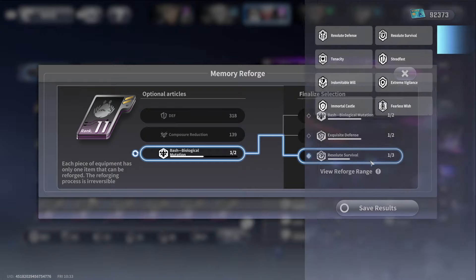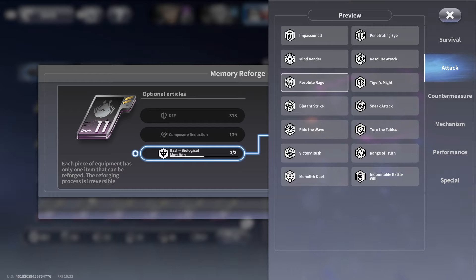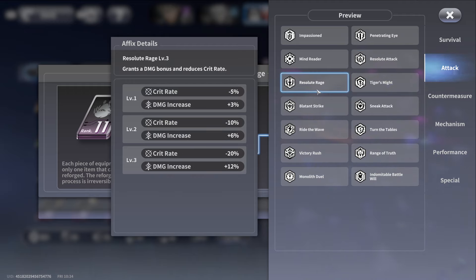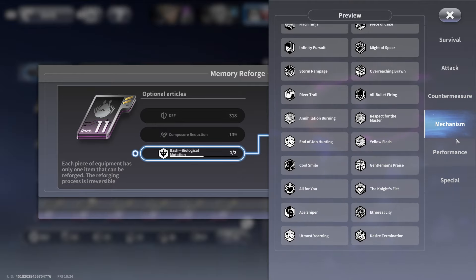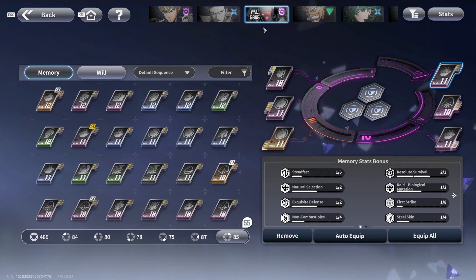To check what exquisite defense and resolute survival do, go into countermeasures. For attack, we want resolute attack and resolute rage. Crit rate up, attack bonus, crit rate minus five — resolute attack and resolute rage are really good for Metal Knight overall. Here it says 'slightly increase the judgment time for accurate defense and block,' which can be more helpful. Resolute survival is a better option here since I don't want crit rate up.